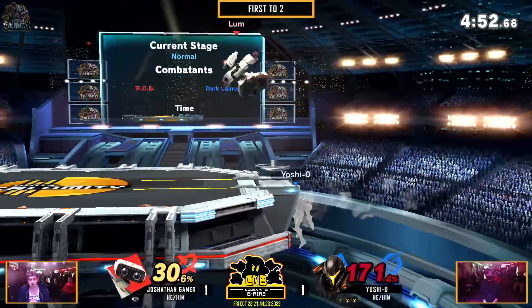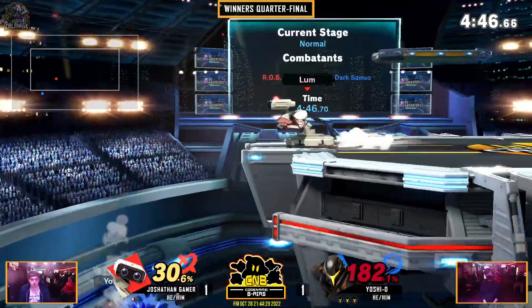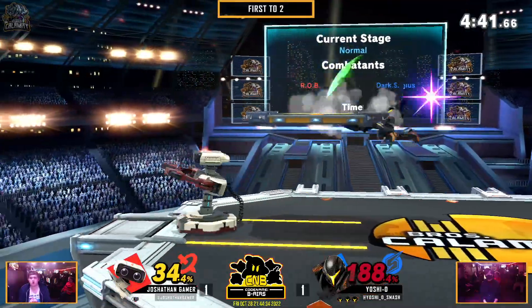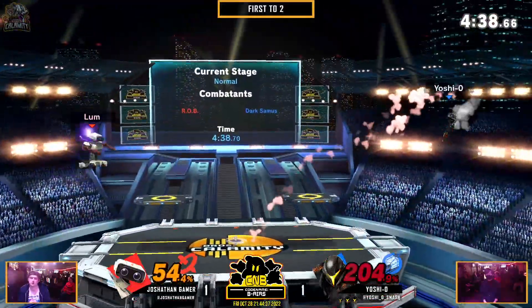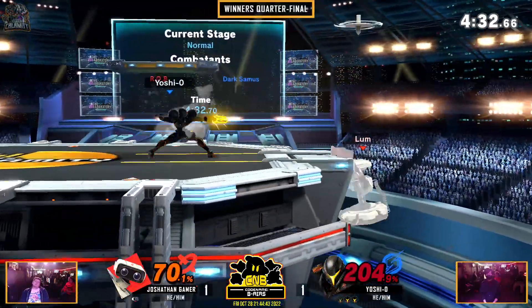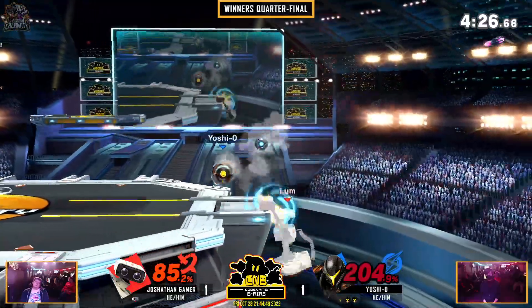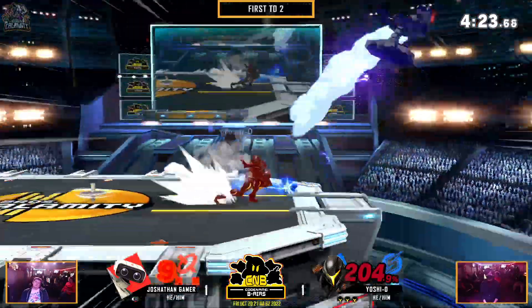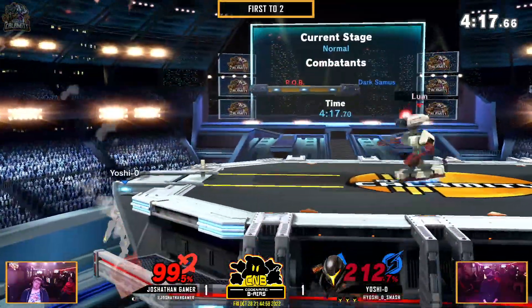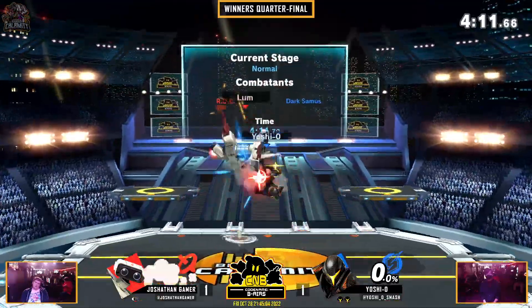But Jonathan trying to bounce right back, trying to at least put something into this and show what he can do. Finally gets it, but oh no — he didn't quite get the read, and the frustration is showing. Yoshio keeping him on ledge. Forward throw — not enough. A nice tether grab, and Yoshio is at 2-stock, 12%. Finally gets it.